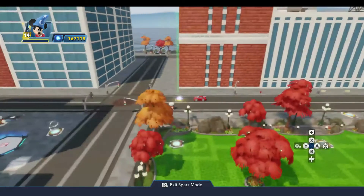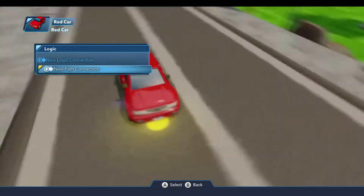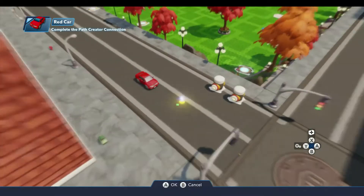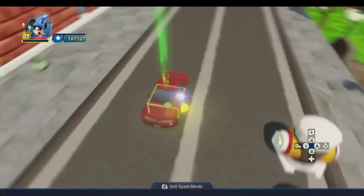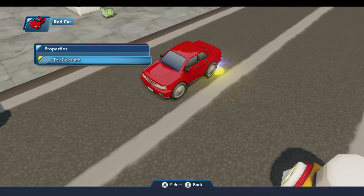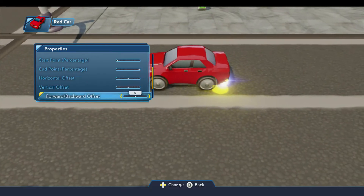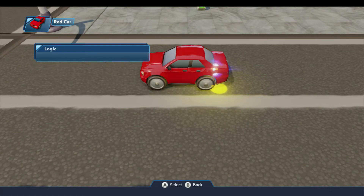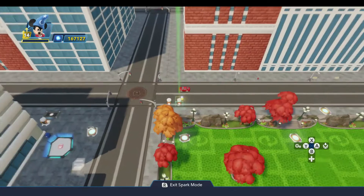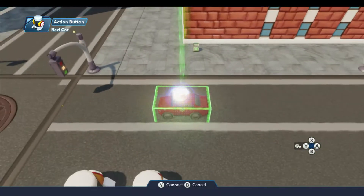I've already set the properties on the path to not auto start. So we'll come over to the car and open the logic menu, do a new path connection, and connect that to the path. Then we'll open up the properties — I think we should be okay with everything that's here by default. We do want to orient along the path so that the car will actually go around the corners and not kind of go sideways up the street. And the rest of these all look fine.